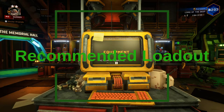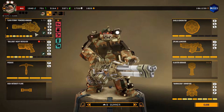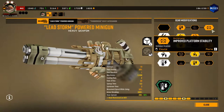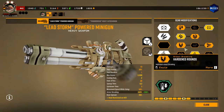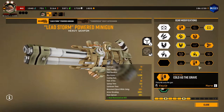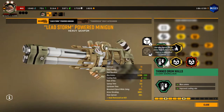The beauty of this game comes with how versatile the loadouts can be. My recommended loadout for the gunner is the Lead Storm Powered Minigun, the Bulldog Heavy Revolver, and the Cluster Grenade. My recommended modifiers for the Lead Storm Powered Minigun are: Improved Platform Stability (reduced base spread by 80%), Oversized Drum (increased max ammo by 600), Hardened Rounds (increased armor breaking by 200%), Lighter Barrel Assembly (decreased spin-up time by 0.4 seconds), Cold as the Grave (heat removed on every kill). For the overclock: Thinned Drum Walls, which increases max ammo by 300 and cooling rate by 0.5.